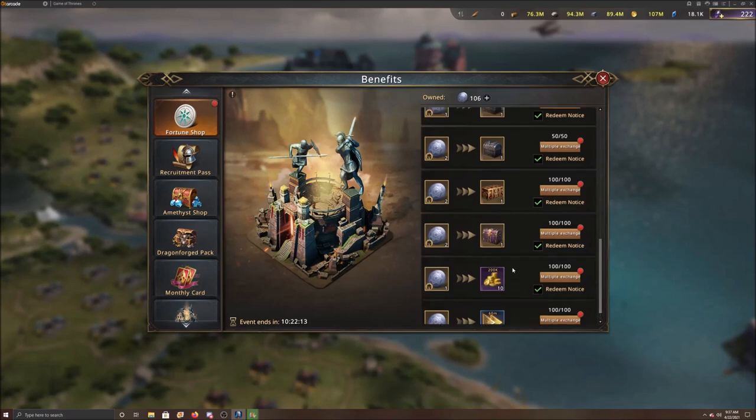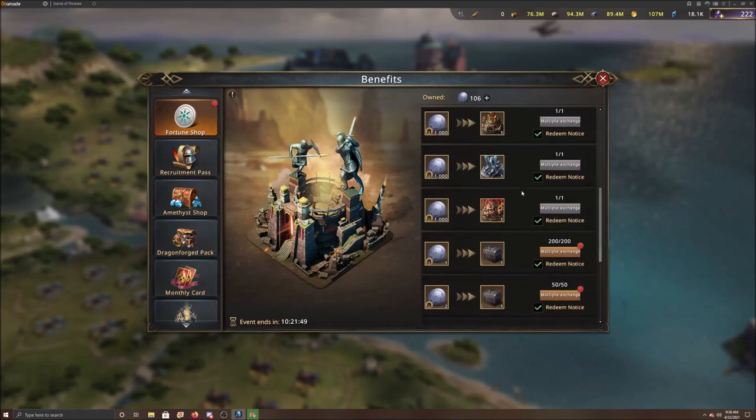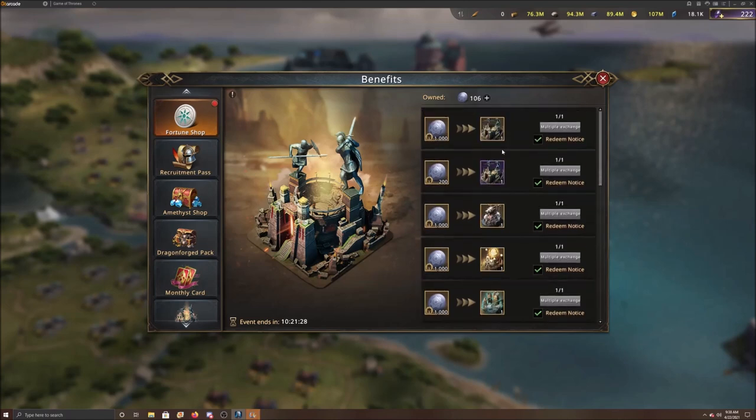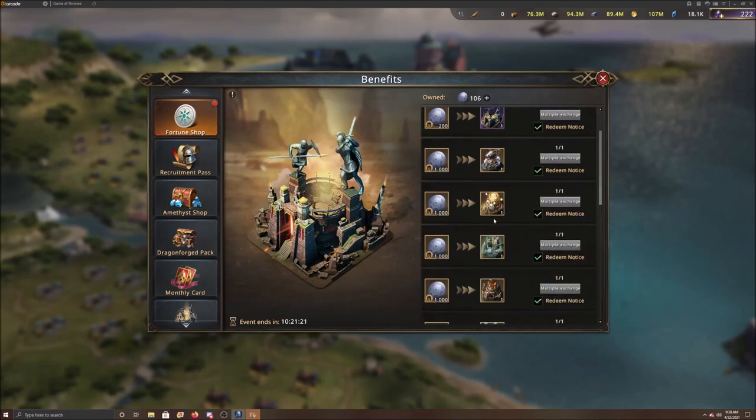Scroll up a little further and you'll see badge chests — that's something worth looking into. You can get 50 gold badge chests for common to legendary, which is a good one to go after. Friendship chests are fine but you get those often. Main materials you get a bit of too. I'd suggest saving up — a thousand is a lot, but if you save up over time, you can get a full permanent castle skin.